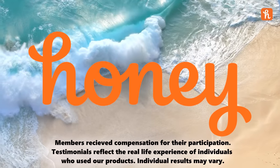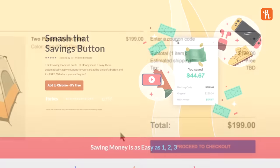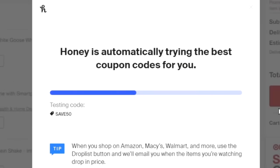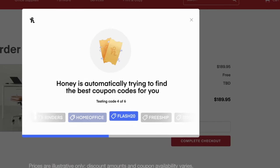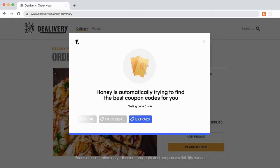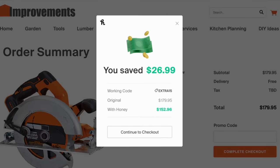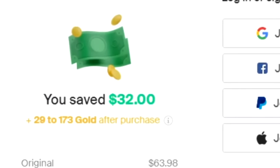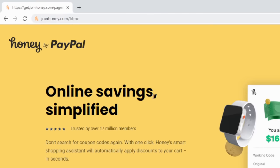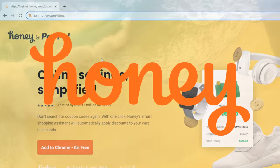Before we get started, I'd like to thank Honey for sponsoring today's video. Online shopping is meant to be easy, so why is finding coupon codes that actually work so hard? With Honey, it doesn't have to be. Honey is the free online shopping tool that helps you find promo codes and applies them to your shopping cart automatically. When you're checking out on websites for things like food delivery or online shopping, a little box will drop down. Click Apply Coupons and it scans the internet for promo codes and boom, you could save money. No matter what you enjoy purchasing online, it'll make the shopping experience more fun. If you don't want to waste money, make sure to get Honey. It doesn't cost anything, finds coupons with a click, and also works with PayPal and Venmo. It's legit. Get Honey for free at joinhoney.com/fitmc.